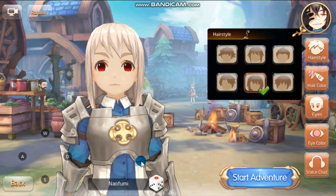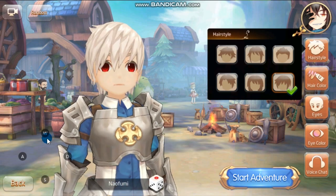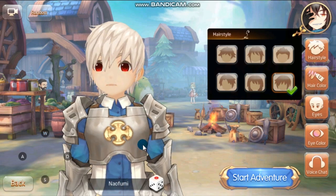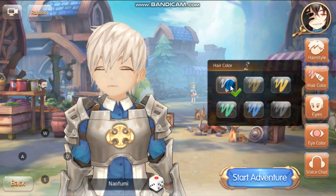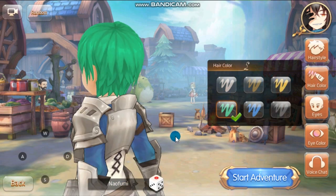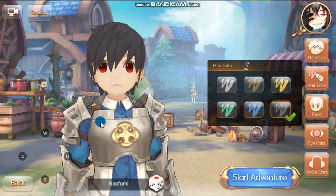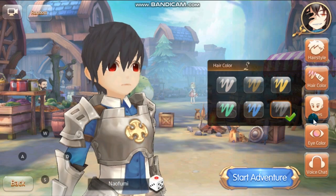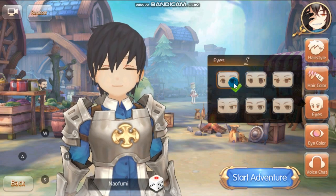And we have the emo or semi-emo design. For the hair color, we also have six choices: white, brown, blonde, emerald green, blue, and black.